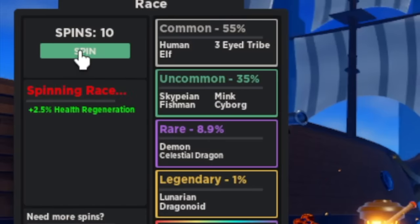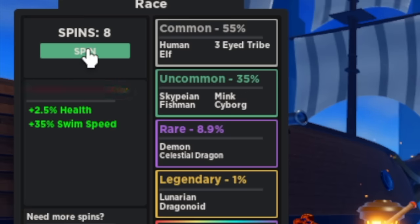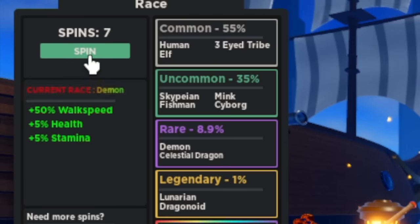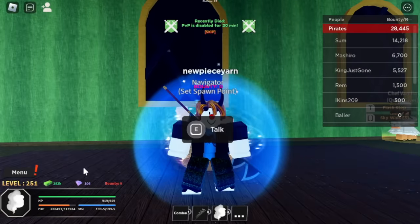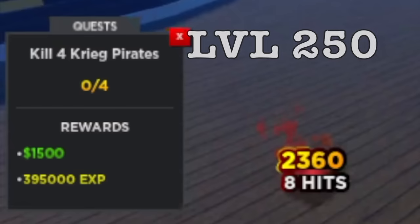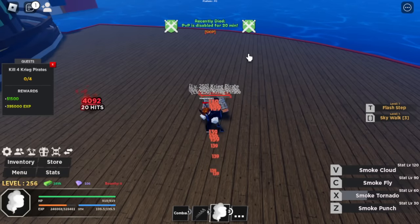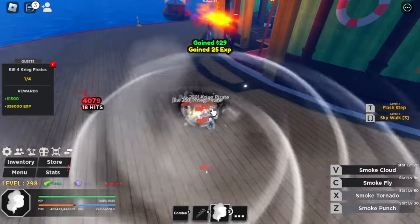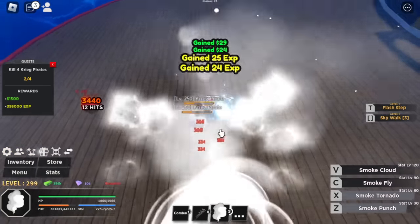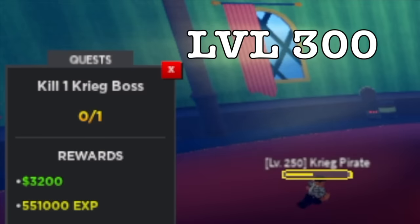Let's spin more races. We got Cyborg — increases health and health regeneration, which is good, but let's try another spin. We got Demon — walk speed, health, and stamina. So we're going to go with that race. At level 250, time to defeat the Craig Pirates. M1 plus skills — very good combination. Use the M1 of your own fruit. Grinding here will last until level 300, and after that, time to defeat the Craig Boss.